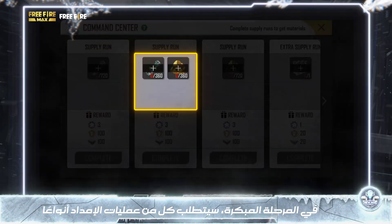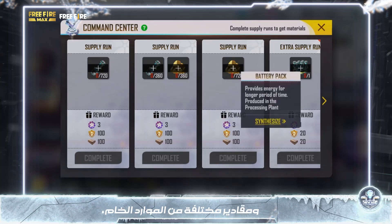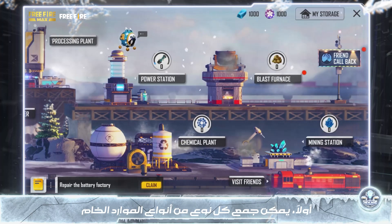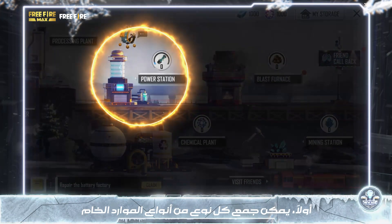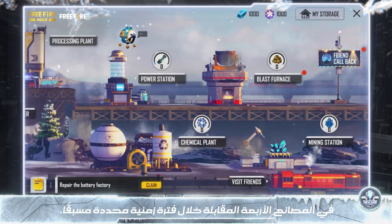At this early stage, each of the supply runs will require varying types and amounts of raw resources, which is obtainable in three different ways. First, each type of raw resource can be collected in the four corresponding factories during a predetermined period of time.